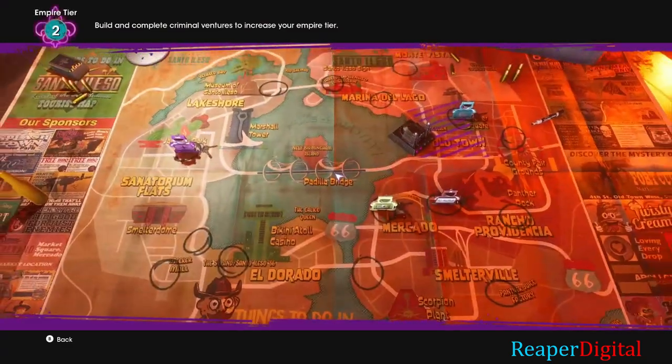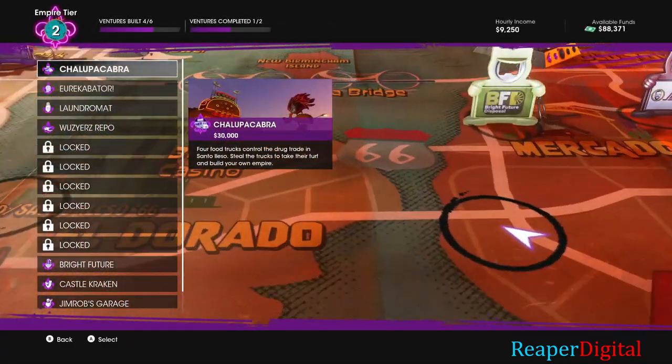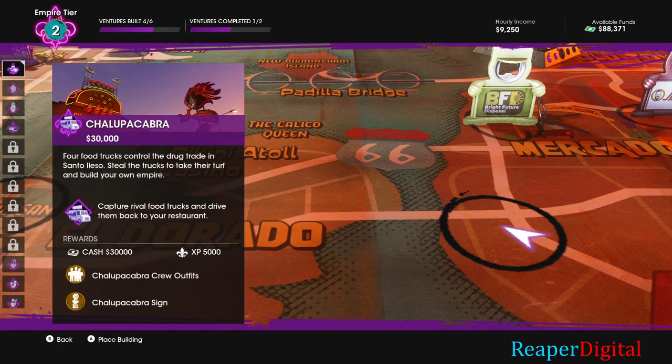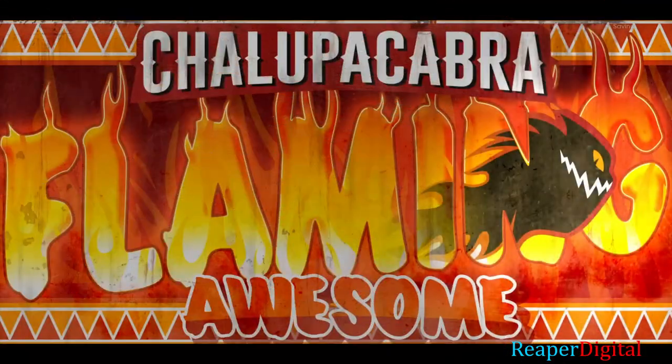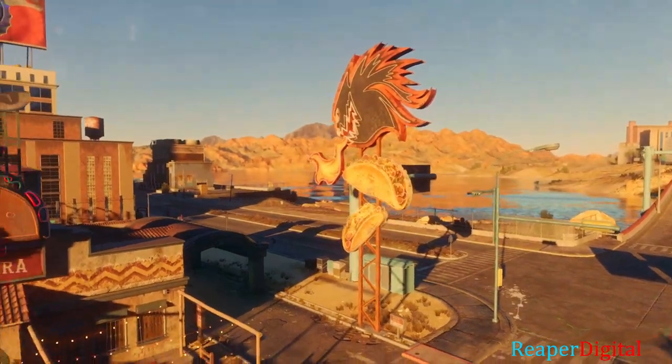That's what it wants us to do. To complete a venture, you just hover over one of the locations — one of the business locations that you bought and placed — and it'll tell you how to do the missions and what they want you to do.